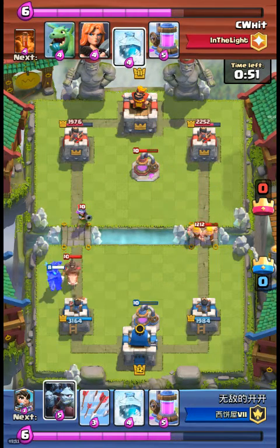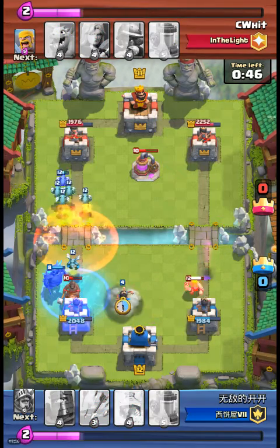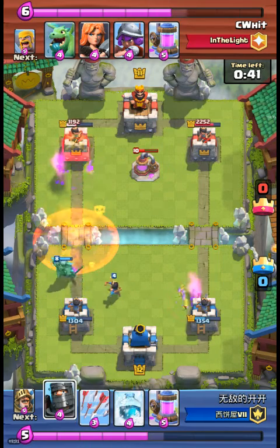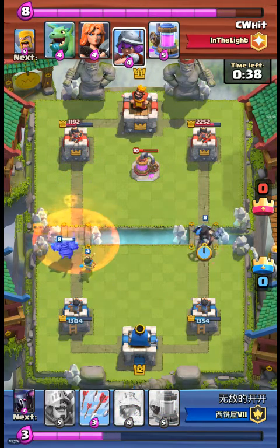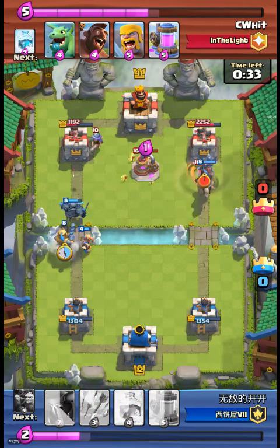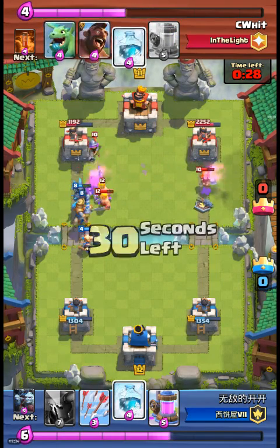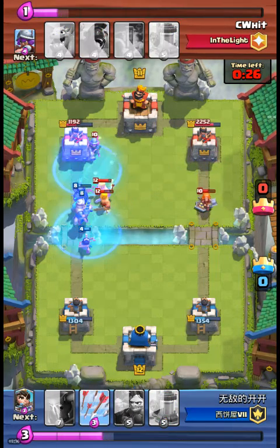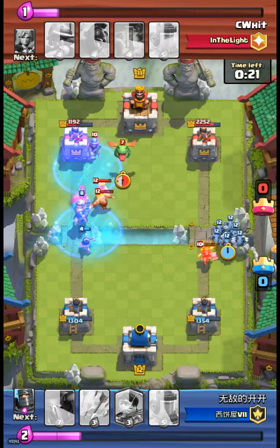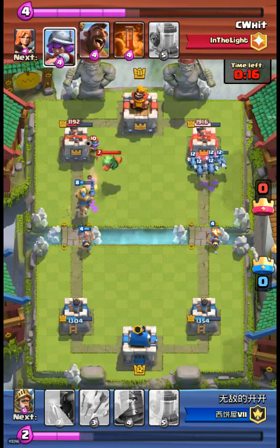That was a really good freeze. The hogs will do a lot of damage. The princess will die from the poison — the princess is focused on the elixir collector and takes it out, easy peasy. Hopefully you guys are enjoying this content. Leave a comment on what you want to see and I might just do it.